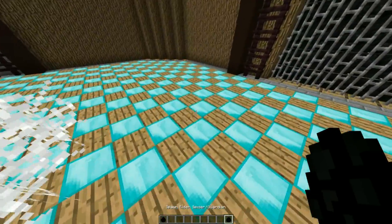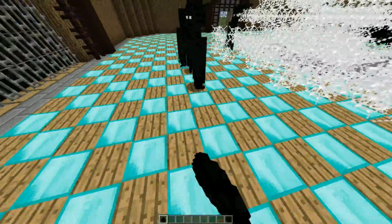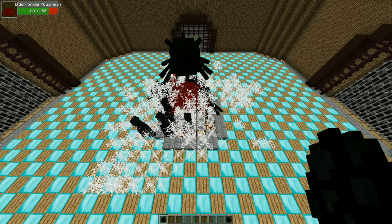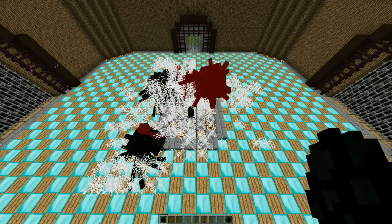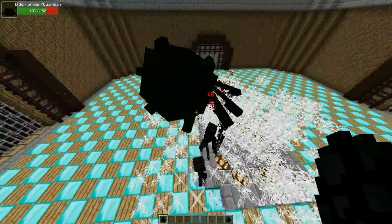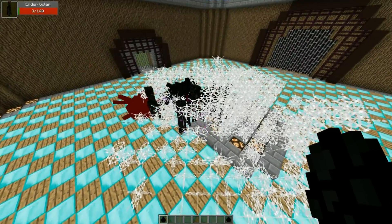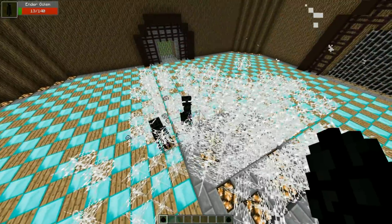Let's move on — this is the semi-final round. Six elder spiders versus eight ender golems. It just looks like they're all bunched up in a huge cluster — just black objects inside spider webs, it looks crazy. You've also got the ender particles going as well. This is what mob battles are supposed to be like: crazy, insane, and unpredictable. And the ender golems won!